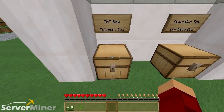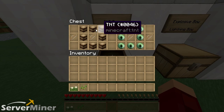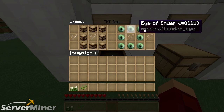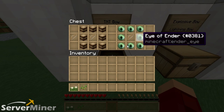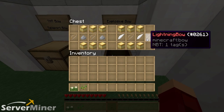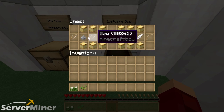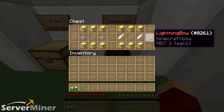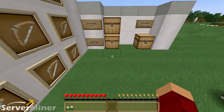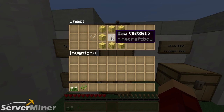If you're playing in survival, all you need to do is figure out the crafting recipes for each one. For the TNT bow, you're going to need eight TNT around a bow in the center. And for the teleportation, you guessed it, I've ended all around a bow. Let's move on to the explosive bow and the lightning bow. For the explosive bow, you got gold on the top and bottom and gunpowder on each side. And for the lightning bow, you're going to need a feather on each side rather than the gunpowder. Next up, we got the troll bow, which is actually pretty interesting.